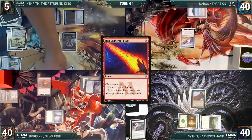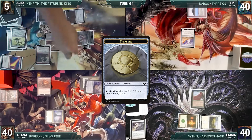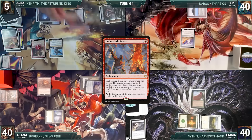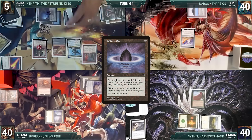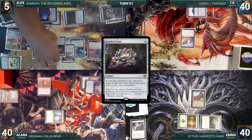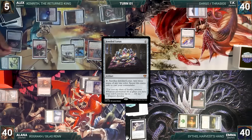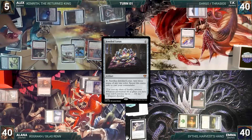Alex casts Lotus Petal, Chrome Mox imprinting Red Elemental Blast, Mana Crypt, then Dockside Extortionist — it enters and creates three treasures. He casts Kin and Bonder Prodigy, then Underworld Breach. He escapes Lotus Petal and cracks it for two white through Kin, then casts Grand Abolisher. He casts Jeweled Lotus and sacrifices it adding three white — producing an additional mana due to Kin, and importantly this mana is not restricted to commanders only.